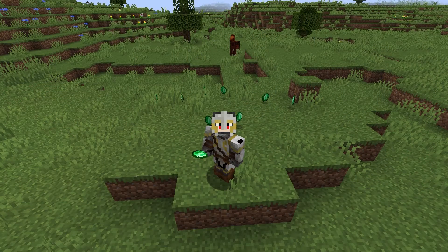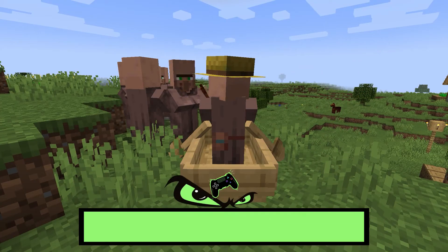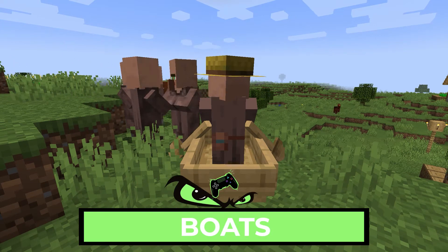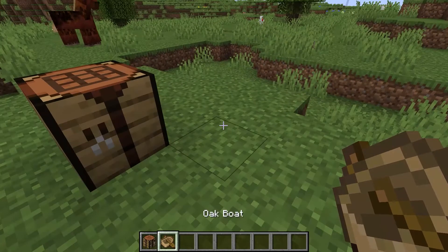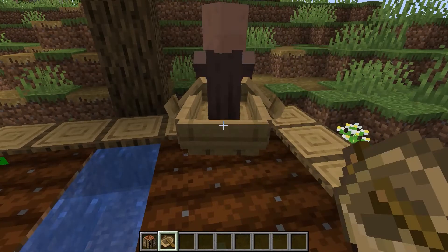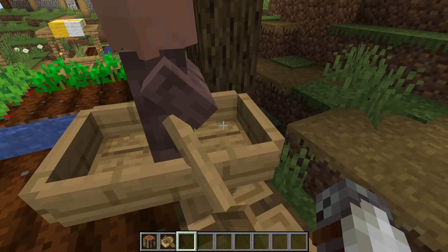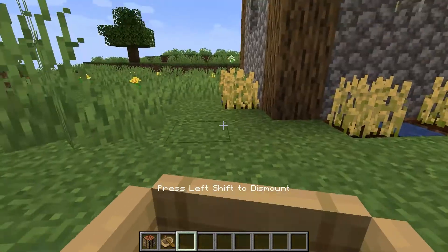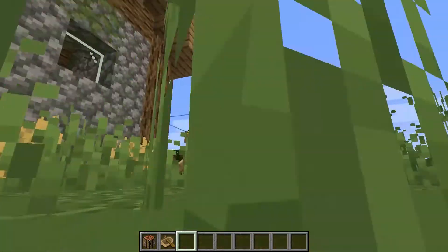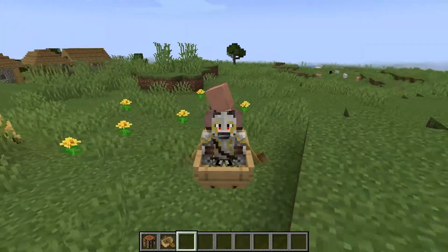What do villagers love most in the world other than emeralds? Boats. This is the slowest and cheapest way to move these guys around. A boat just needs 5 wood planks of almost any variant to craft, making it a perfect solution for early-game transportation. When a villager comes into close contact with a boat placed nearby, they can't resist sitting in it and won't leave until the boat has been broken. Just right-click the boat yourself after he's been seated and you can row him around.